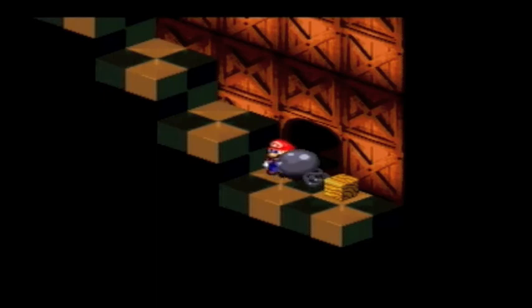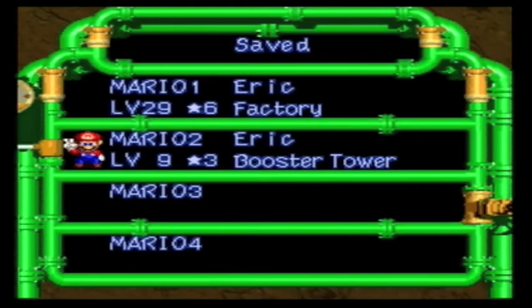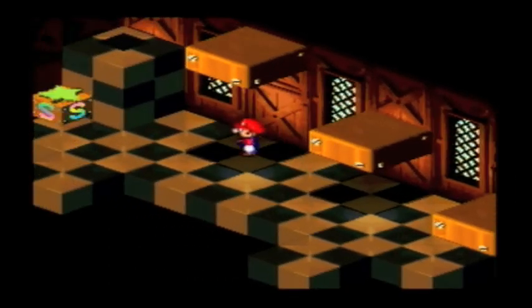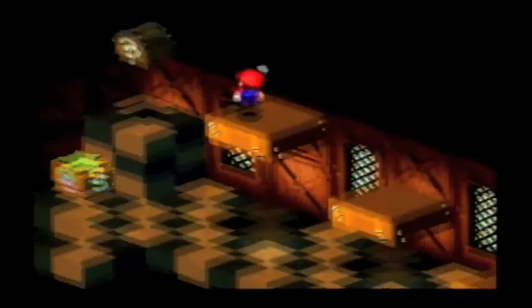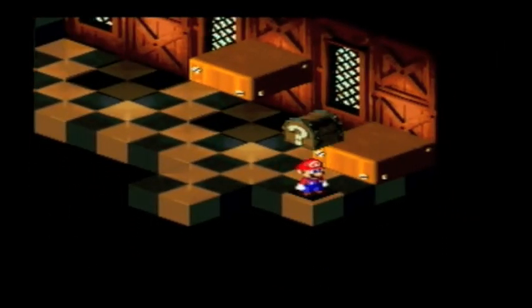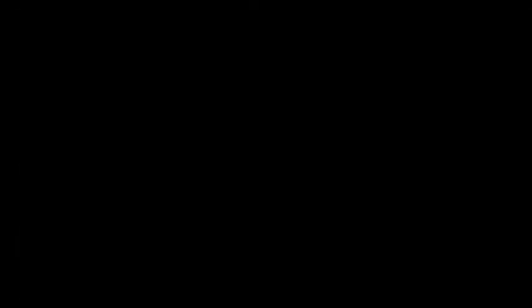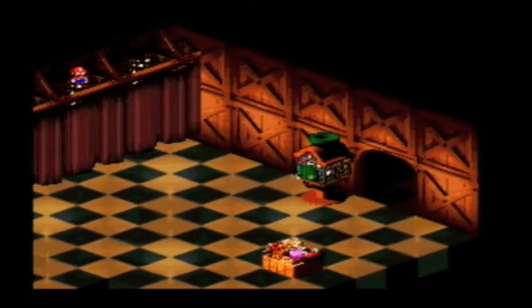I think it's maybe close to the end. There's a recovery mushroom in there. Oh, come on. I'm pretty sure the end is in the next room. Frog coin. There's the mushroom — I'll take it. 16 frog points, not bad. Notice that Mario doll? That will become important very soon.